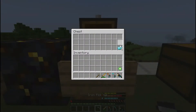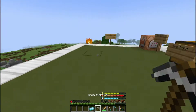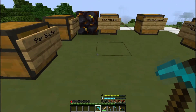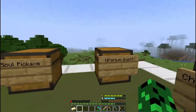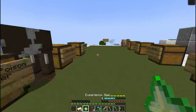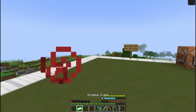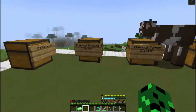Next is a soul pickaxe. You need an iron pickaxe in your hand and three soul ingots. You get a soul pickaxe — very similar to a diamond pickaxe, but when you mine gilded blackstone, you'll get a gilded ingot. You can also make uranium by holding an experience star and having four gilded ingots and four netherite scrap in your inventory. Uranium is used for the next tier of blasters.